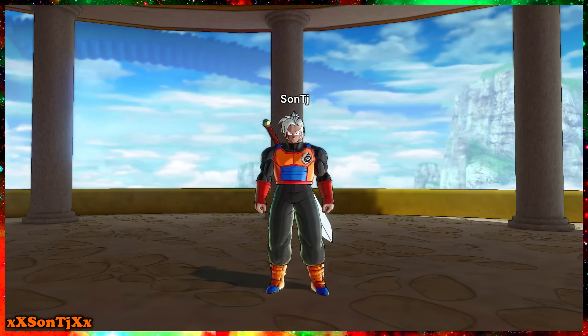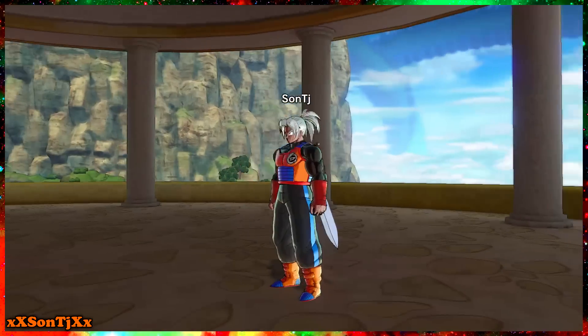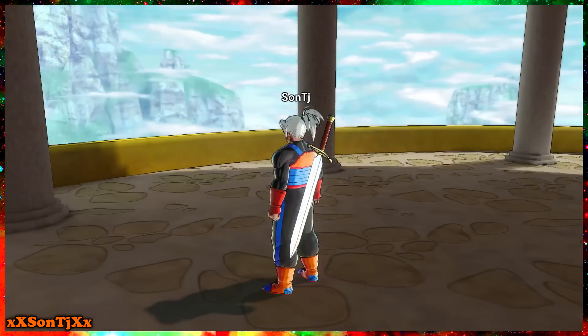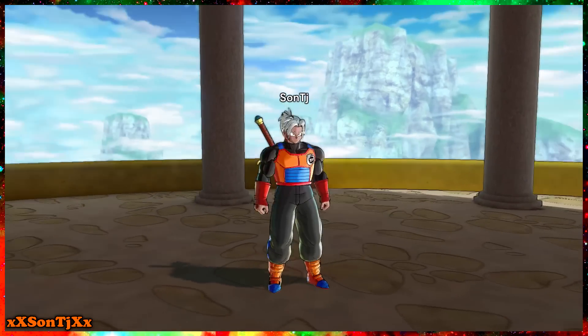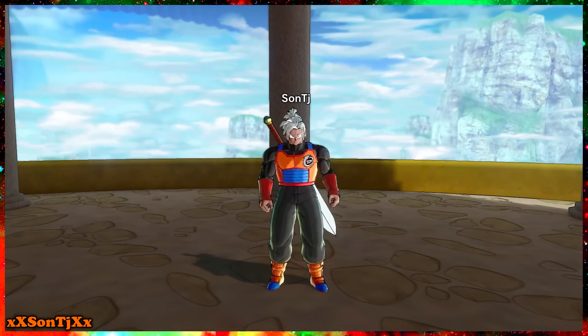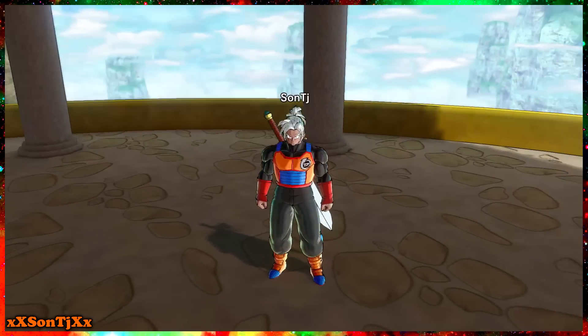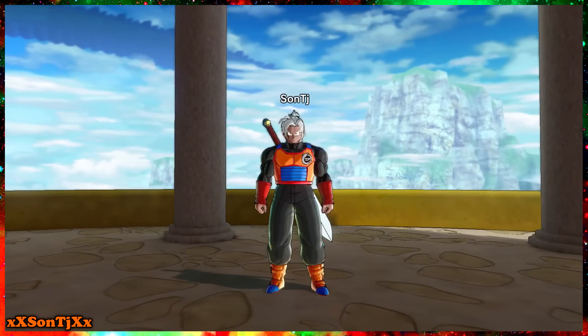Since I upload everything, I wanna show you guys my character and his whole move set. This is his design — everything I saw through the playthrough. His design is way more consistent than it was in Dragon Ball Xenoverse 1, where my character legit changed all types of ways. But this is how he looks.